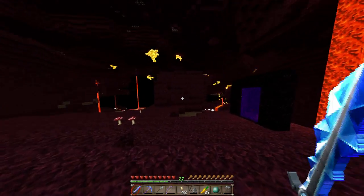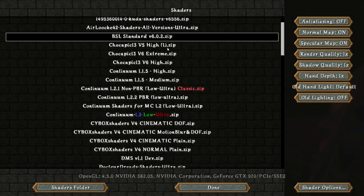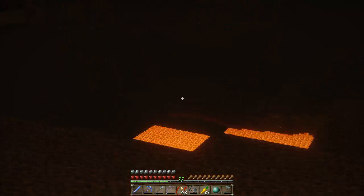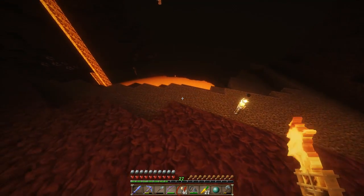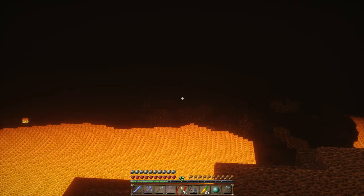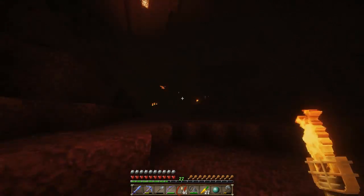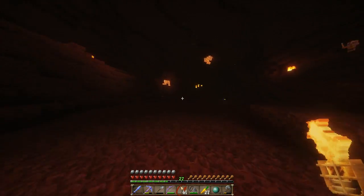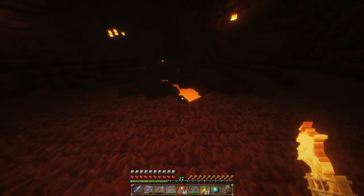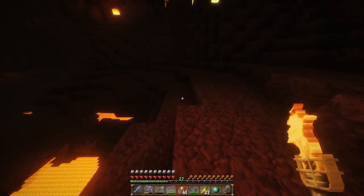The Continuum shaders are kind of messed up in the Nether — way over-brightened — so I'm switching to BSL shaders. They're a bit darker but the Nether is supposed to be dark. I hear a ghast already. There's a bunch of lava but no nether fortress yet. We're really looking for a nether fortress because we need blazes to make a brewing stand and fire resistance potions.